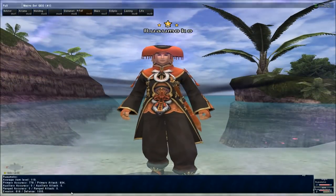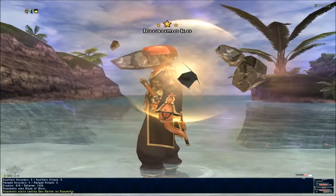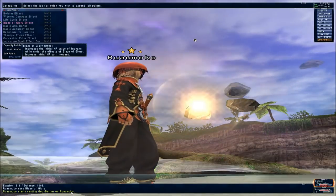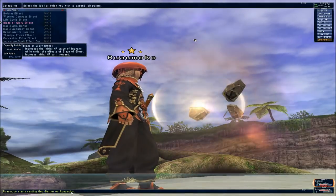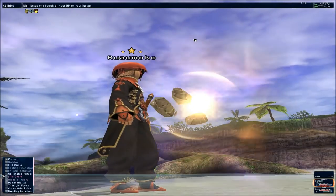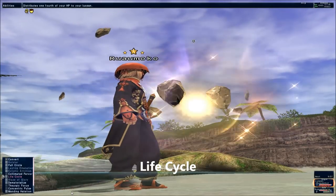Blaze of Glory increases the power of a Luopan by 50%, but summons it at half HP. Blaze needs to be used before you summon the Luopan, otherwise it will have no effect, so make sure it's up if you're planning on using it. Blaze stacks with either Ecliptic Attrition or Lasting Emanation — so you either have a Luopan enhanced by 50%, one enhanced by 75% which goes away quicker, or one enhanced by 50% which stays around longer. Job points cause the Blaze Luopan to be summoned at 70% instead of 50%. The best way to restore its HP to maximum is to use Lifecycle, which takes a fourth of your own HP and gives it to the Luopan. Stacking these three abilities is very common and very effective.